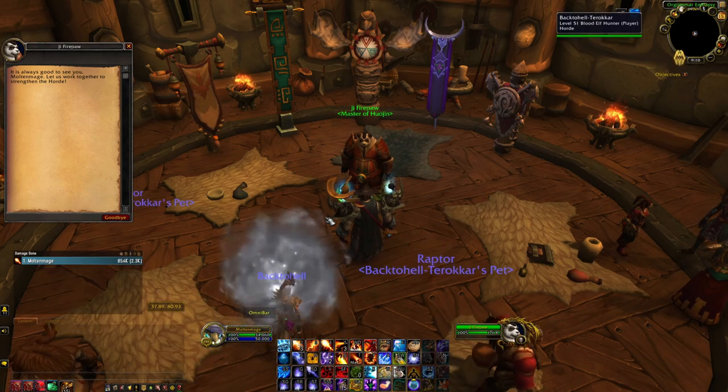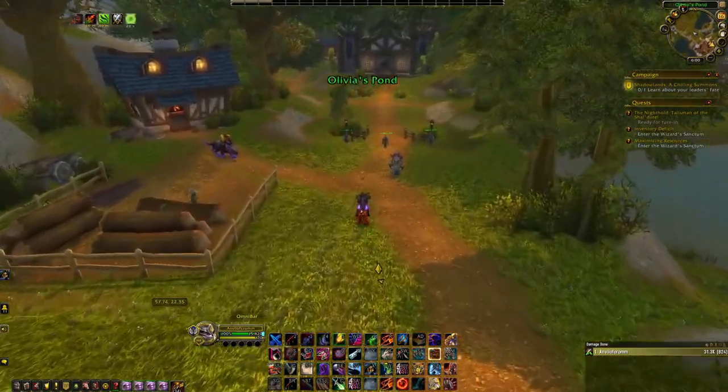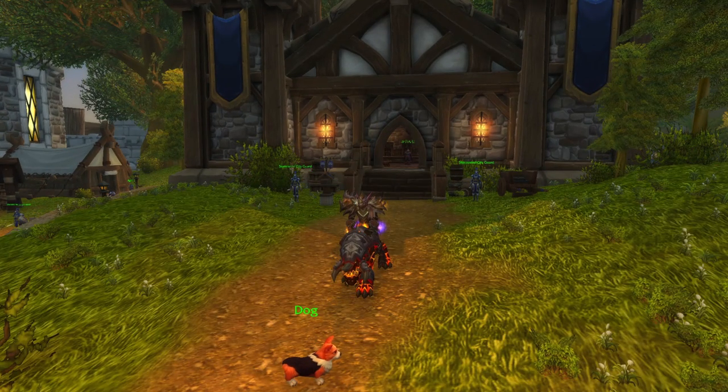Once you complete that questline, you will unlock the Allied Race and mount. Next, the Alliance Allied Race mounts released on or before Patch 8.1 include the Starcursed Void Strider, Lightforged Felcrusher, Dark Iron Core Hound, and Kul Tiran Charger.